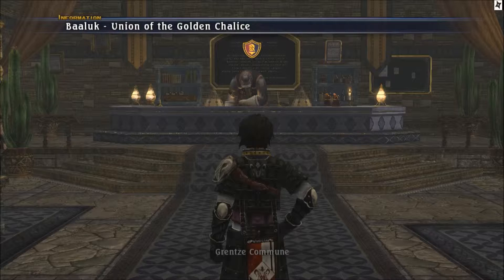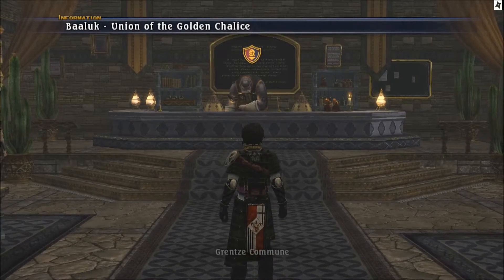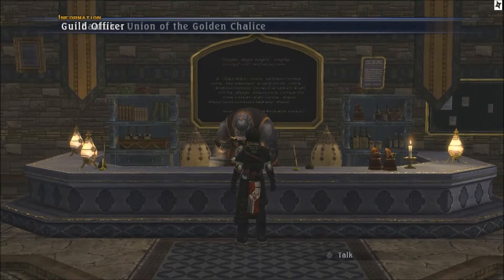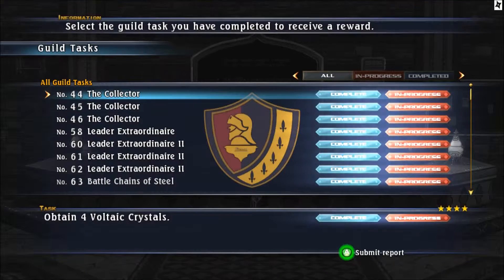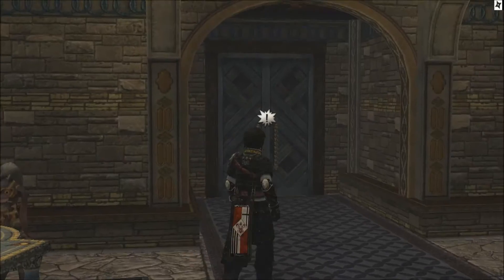Welcome back to the next quest. We're just getting some items again. Our next item is Voltaic Crystals - I need four. I already have them but I'll still show you how to get them.